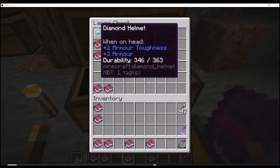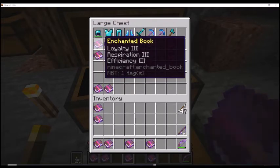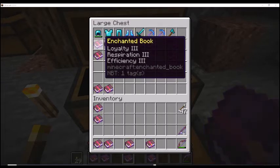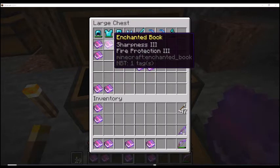We've got the helmet, which has a solid setup for Respiration and Aqua Affinity — probably Respiration first. Then we're looking at the chest plate, which I like Fire Protection on.